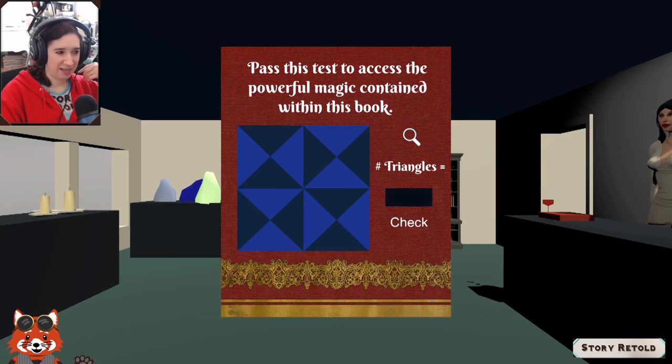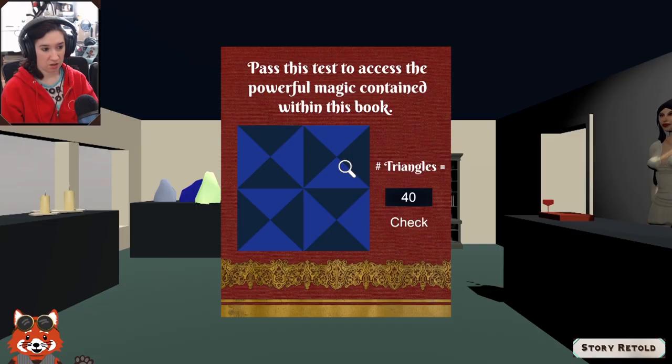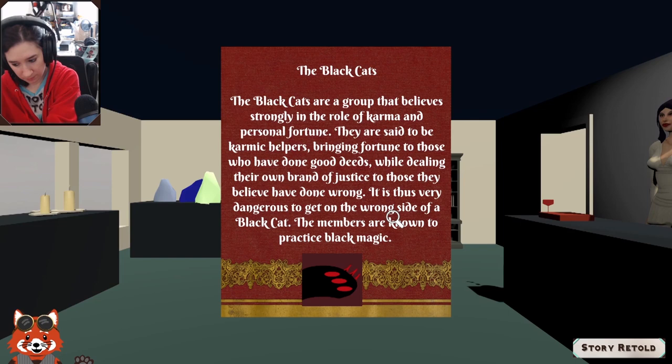Found a locked book: 'Noteworthy Modern Covens — pass this test to access the powerful magic contained within.' It's a triangle-counting puzzle. There are four times four — 16 total... actually the answer is 44! Drawing it out to work through the geometry. The answer is 44 — confirmed correct!